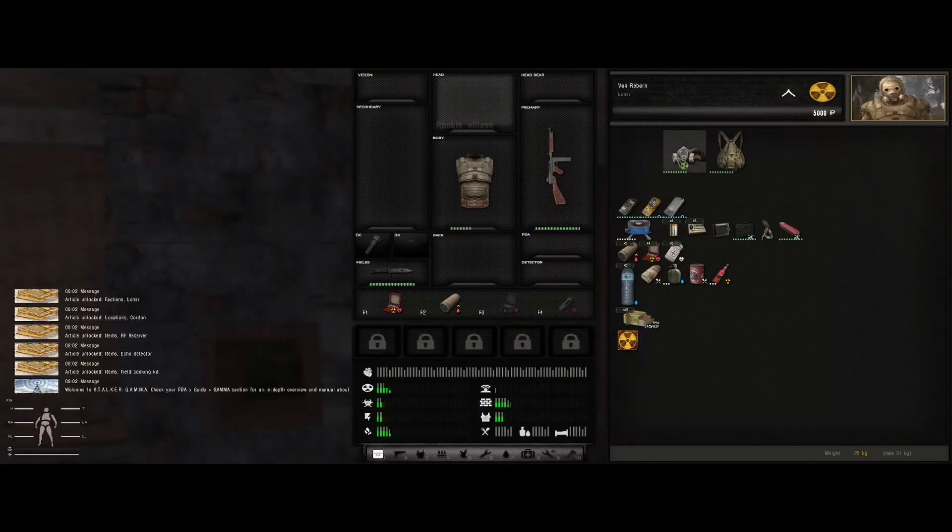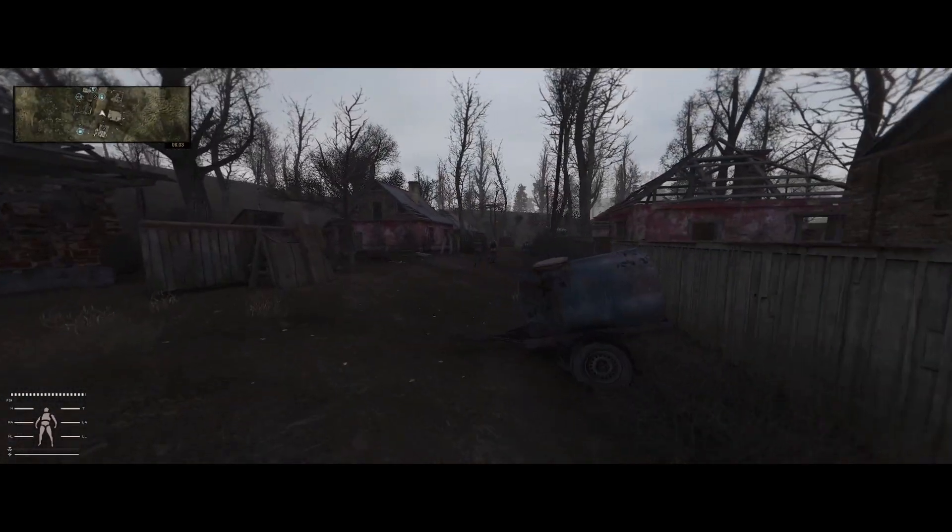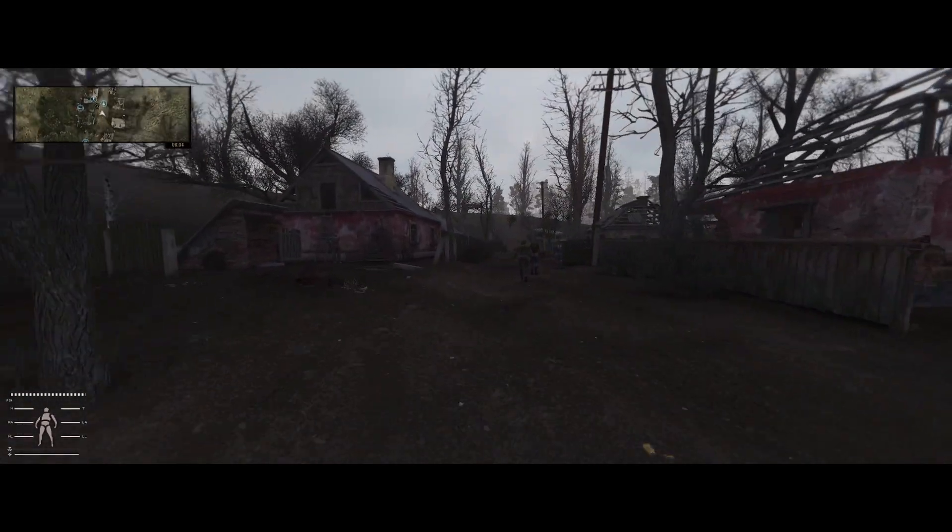What you're going to want to do is spawn in, throw your gear on real quick — this is just me getting everything ready, good to go. And then you're going to run out of the building, onto the main street and turn right, and just head up along this path.